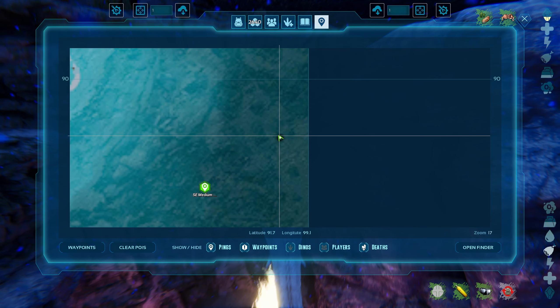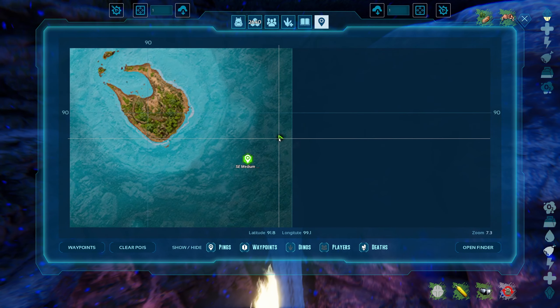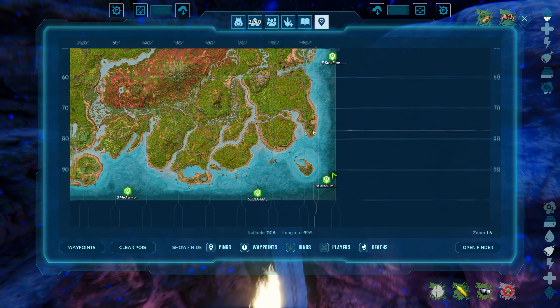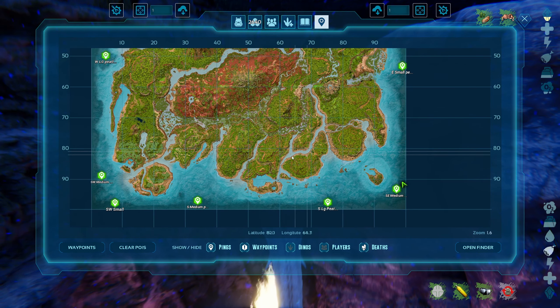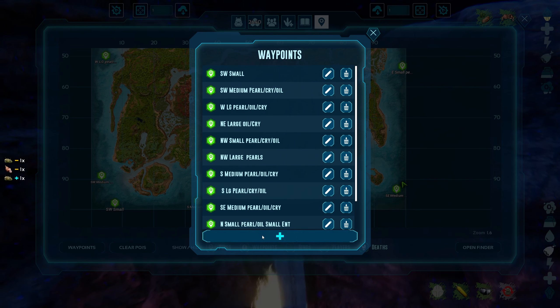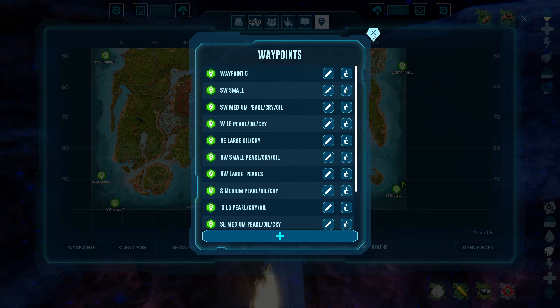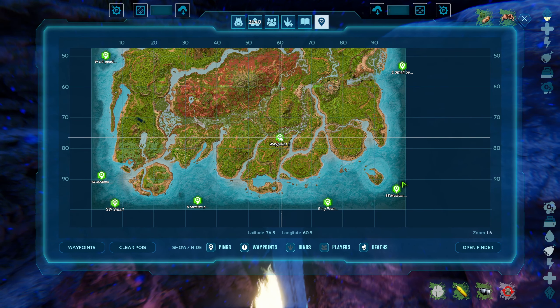I want to show you that the latitude and longitude for the quick access map are different from the interactive map. You can see we're at 85.8 by 92.1 on the quick access map. However, if we switch to the interactive map and zoom in, we can see that we're at 91.7 by 99.1 — two very different coordinates. So if you're looking up coordinates in ARK Survival Ascended and aren't able to find what the coordinates are supposed to be showing, try looking at whichever of the maps you're not using — maybe the coordinates will be right on that map.